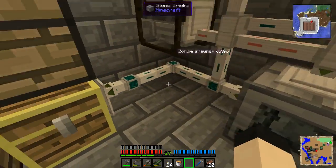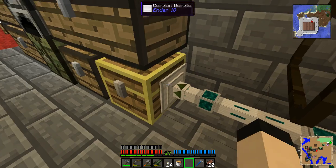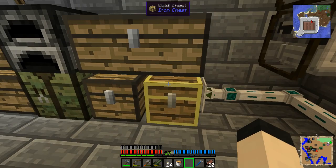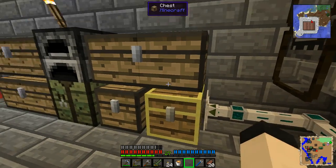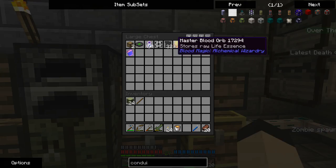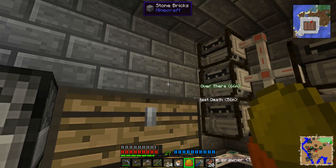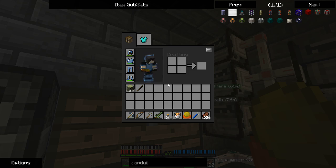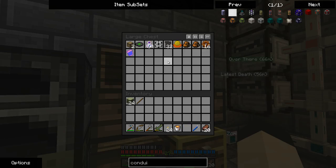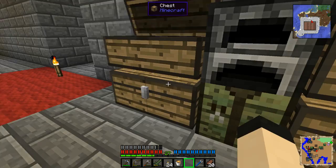If you right-click on these conduits, you can change them between separate modes — I have that one on insert. This is a gold chest. If you've seen my Feed the Beast series, you should know about this. I just right-clicked it, lost a heart, but now it is bound to me. That's not terribly useful to me at the moment, but it can be in the future.